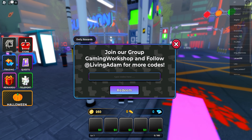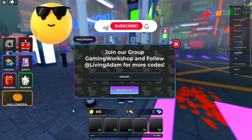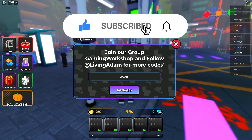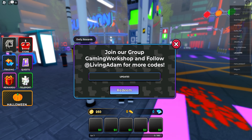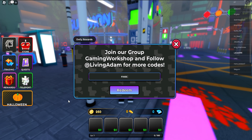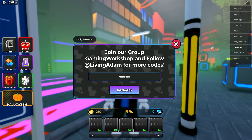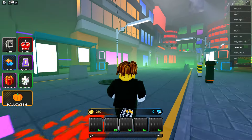The first code is 'update1' — if it doesn't work, it may have been patched. Next up is '20klikes' — make sure to redeem that as well. Then we have 'fixes'. The next code is 'toilet'. After that is 'mortadella' — spelled M-O-R-T-E-D-E-L-A. And then we have 'primerpersona' — spelled P-R-I-M-E-R-P-E-R-S-O-N-A. Make sure to pause the video if I go too quickly.